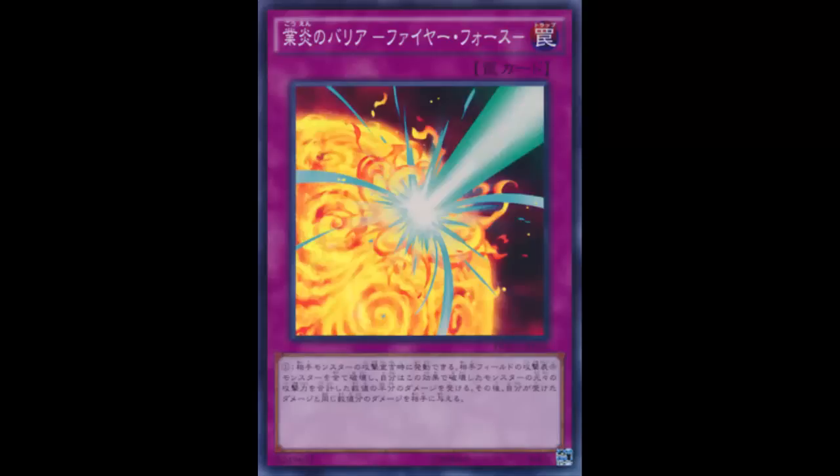So Blazing Mirror Force is Mirror Force plus Ring of Destruction, and Storm Mirror Force was Mirror Force plus Compulsory Evacuation Device. Looking at the Mirror Force family: Normal Mirror Force, Radiant Mirror Force is Light, Dark Mirror Force is Dark, Blazing Mirror Force is Fire, and Storming Mirror Force is Wind. That leaves Earth and Water still unaccounted for.